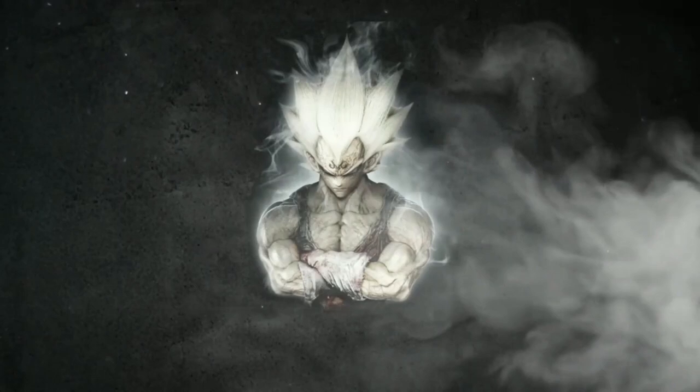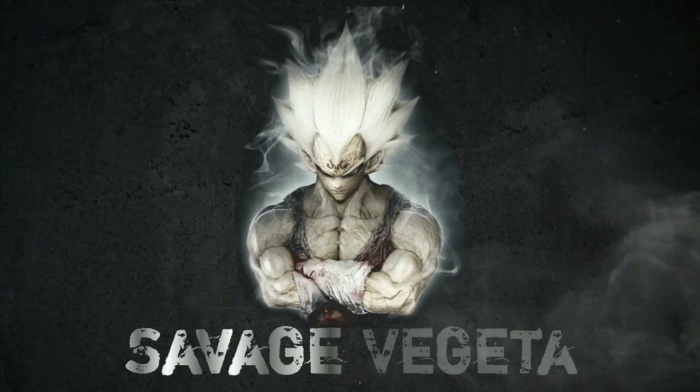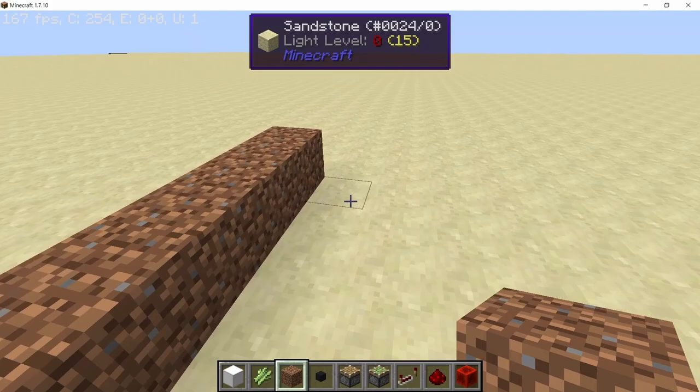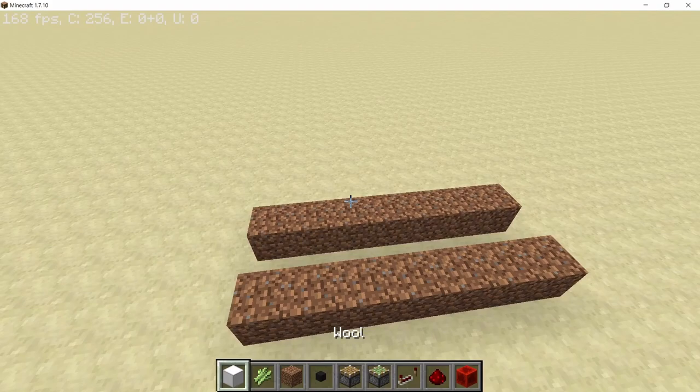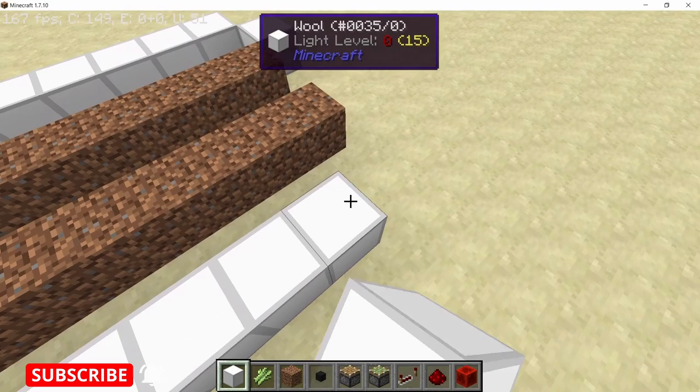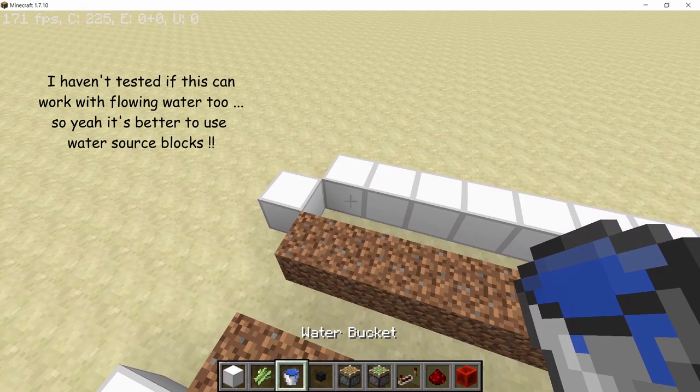We start this farm by placing down seven blocks of dirt, then leave a one block gap and place down seven more blocks. Now take any solid block of your choice and place them down in this formation — there goes one side and the other side. I'm going to use wool blocks; you can use any block of your choice.